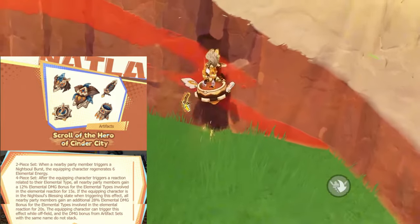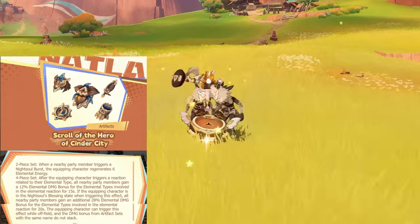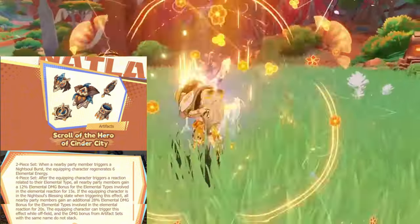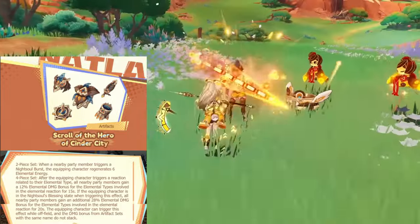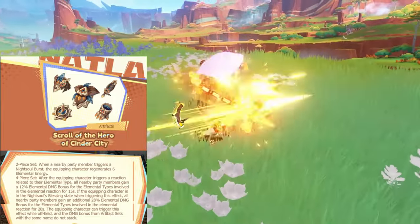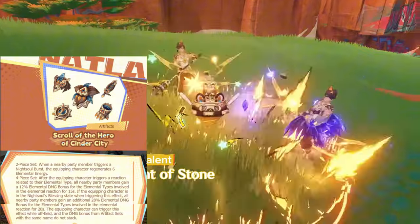With the 4-piece, the set will provide an additional 28% damage bonus if the wielder was in a Night Cell Blessing state. And since Kachina is from Natlan, she will be getting that full 40%. Essentially, Kachina can use this set as a much better version of Archaic Petra, with a larger team-wide buff, twice the duration of Petra, and actually buffing Geo damage as well — making her a pretty solid buffing unit, so long as the team does have a Crystallizable element.